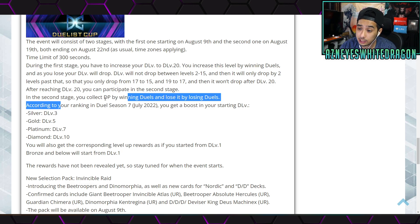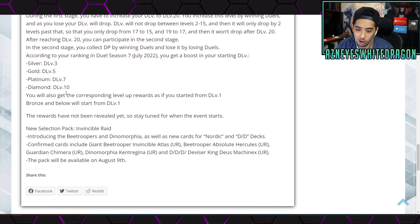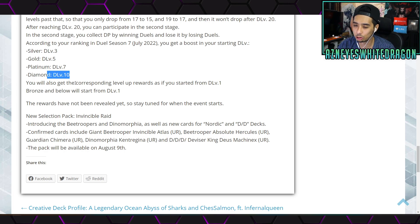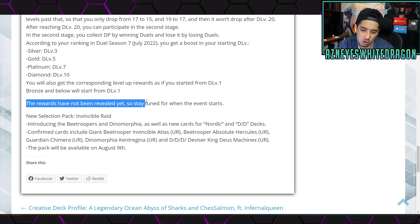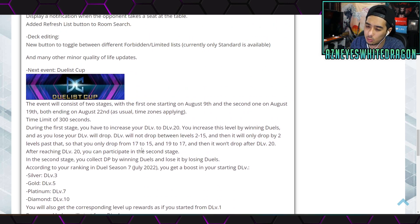After reaching D-Level 20, you can participate in stage two, where you collect DP by winning and lose DP by losing. Based on your ranking in Duel Season 7, you get a boost to your starting level. No rewards have been revealed yet. There's also a new selection pack called Invincible Raid, introducing B-Troopers — Dimorphia is actually not bad — and new cards for Nordics. Confirmed Ultra Rares include Giant B-Trooper Invincible, B-Trooper Absolute Hercules, Guardian Chimera, Dendromorfia Ken, and DDD Divisor King Ultra. Available August 9th.